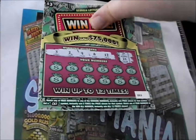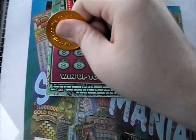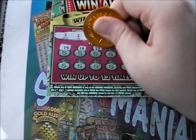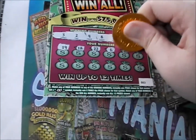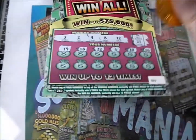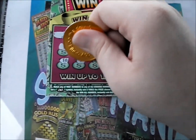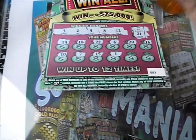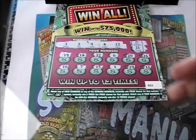Bring up a couple more. We're looking at three, two, four, eight, 12, with a Win All of 21. So 19, 18, 22, six. Where we got a 14 — and nothing on that one, flip that over.